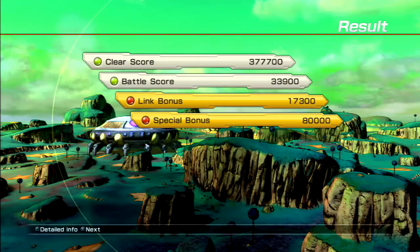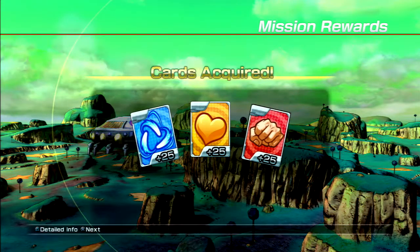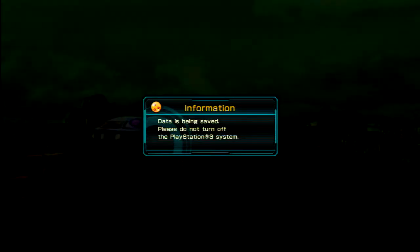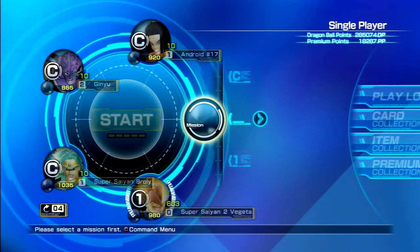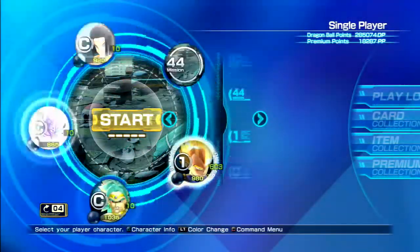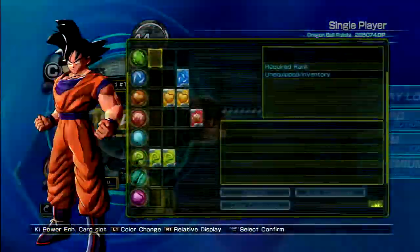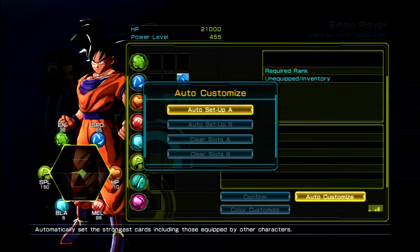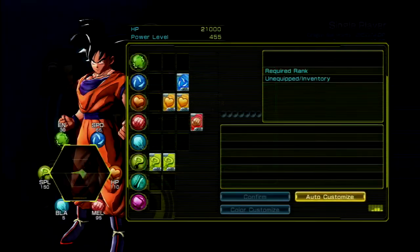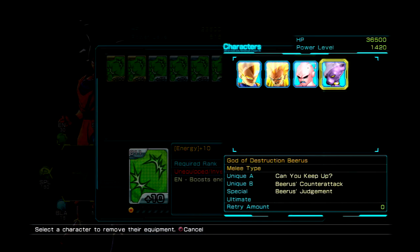I wish Super Saiyan 4 was in this game - it's in Xenoverse, not this game. That sucks. Double S-rank probably for everyone up to a certain point, I would be willing to bet. Now it's time for something a little more scripted. This mission coming up is actually against Bardock - believe it or not, Bardock actually has missions to himself in this game.